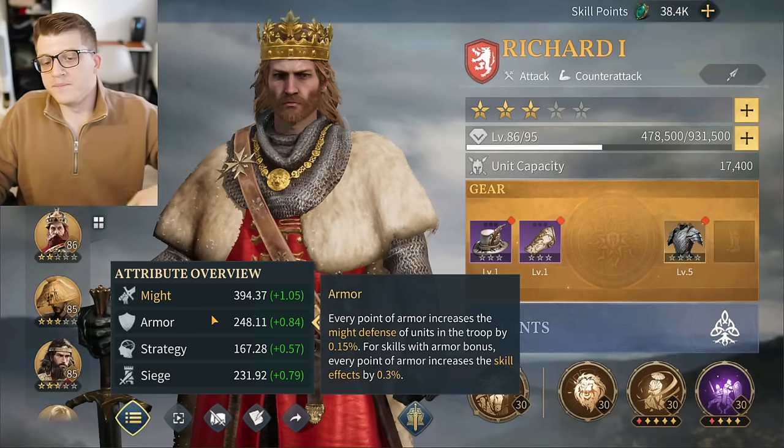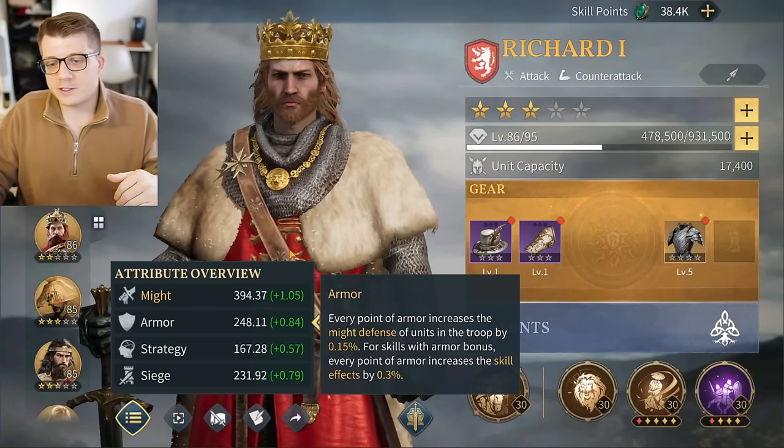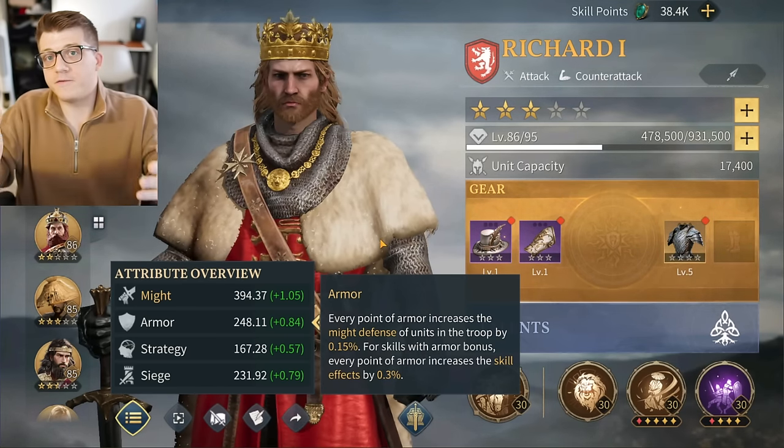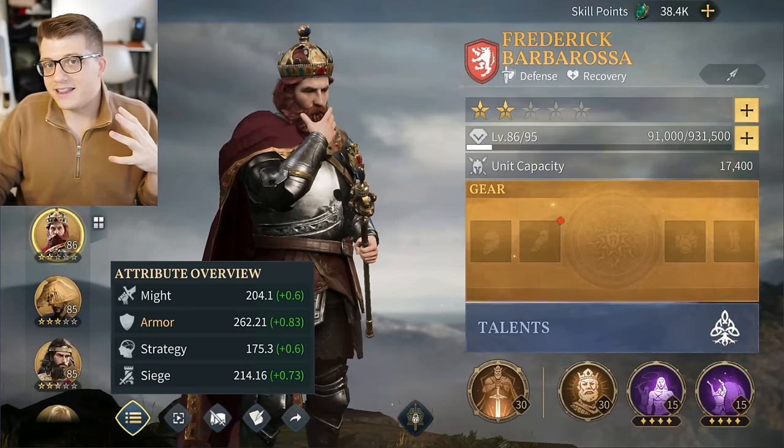Armor is the other side of that coin — logically represented by a shield. Armor is the amount you can resist might damage. Tapping it says every point of armor increases might defense of units, while every point of might increases might attack of units. So might and armor are inverses: more might means more might damage dealt, more armor means less might damage taken. If an enemy Richard was attacking you, more armor means you take less might damage.